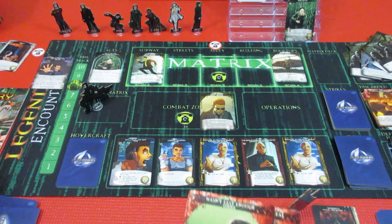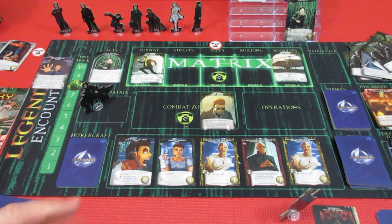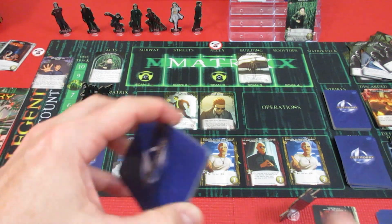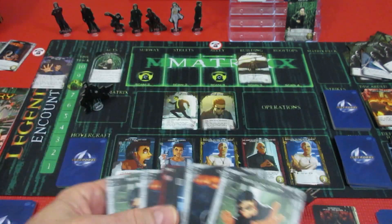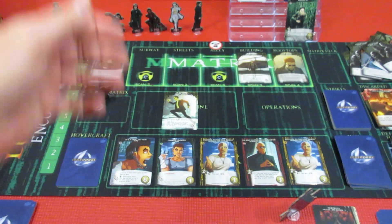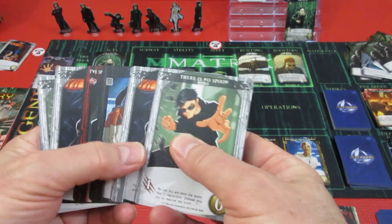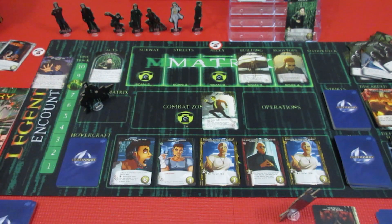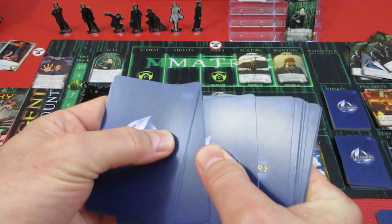Over we go back to Neo. Smith makes it into the combat zone and Jones is making his way - it's all bad. At least we have 2, 4, 5, 6 - we start off with 6 recruit. With 6 recruit we're going to knock Agent Brown back. However, Smith is now pounding on Neo. And as far as attack goes, we have 1, 2 - that's it.